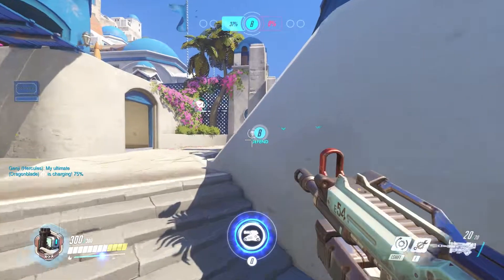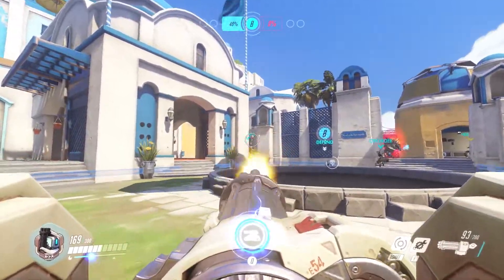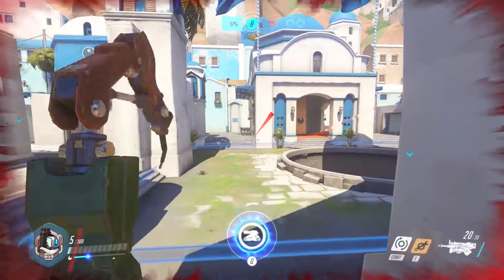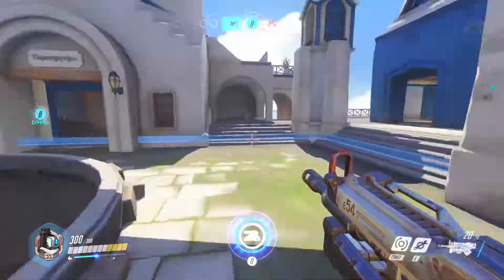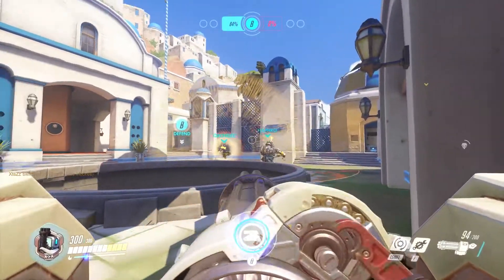Now I can try to pick up enemies and block them as they come in. There's a Hanzo over to the left somewhere, but he's already been taken out. I try to get back into position and drop back into sentry mode — take out Lucio — but Reinhardt comes around behind me and manages to take me out. My ultimate is now ready, which will come in handy shortly.